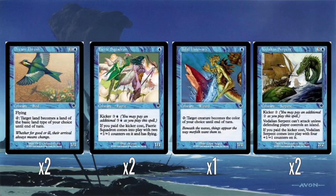Tidal Visionary — just a 1/1 for one. Tap: target creature becomes the color of your choice until end of turn. There's a big color-matters theme in this set, so this would help towards that, but it's kind of boring to have it, honestly.